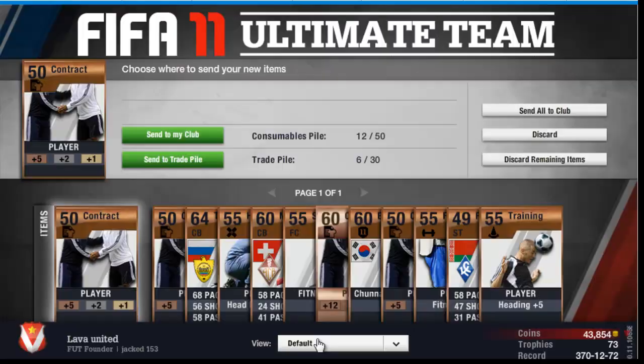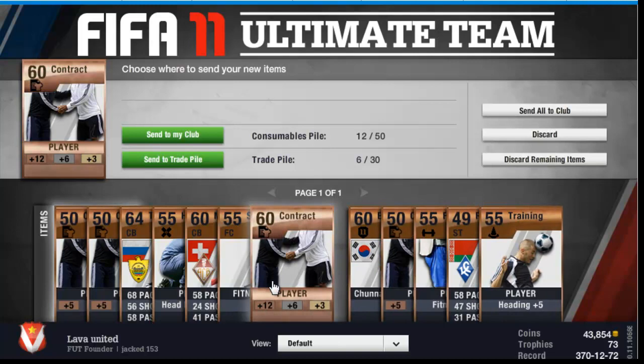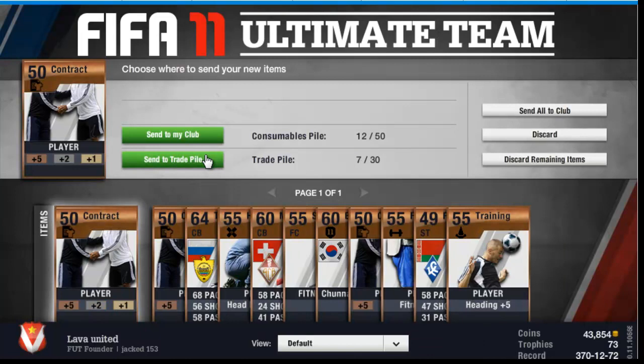So if you get a shiny rare player, check them out on the market before you just pin them up for 100 or 200 buy now. I'll leave a website in the description so you can check your players — it's basically a FIFA Ultimate Team database. Or you could just search on Xbox or whatever.